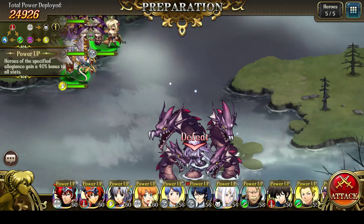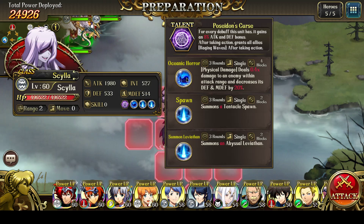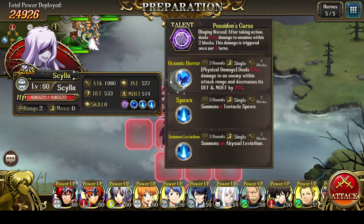There are some very important points about Scylla. First, which ability she uses on the first turn is random — she could use Oceanic Horror, she could use Spawn, or she could summon Leviathan. If she uses Spawn to summon the Tentacle Spawn, that Tentacle Spawn will spawn a second unit, and since on the first turn Scylla uses the Raging Waves ability, it will also activate on the spawns, which can actually mess up your run entirely. If Scylla uses Oceanic Horror or Summon Leviathan, you'll be fine. If she uses Spawn, you have to slightly modify your strategy.